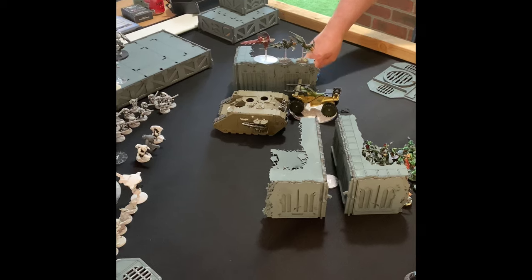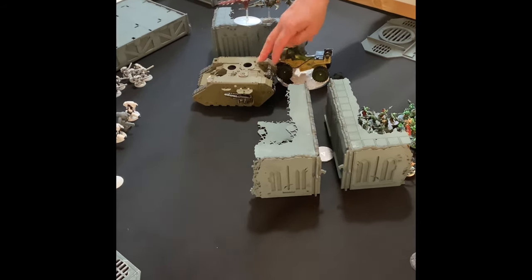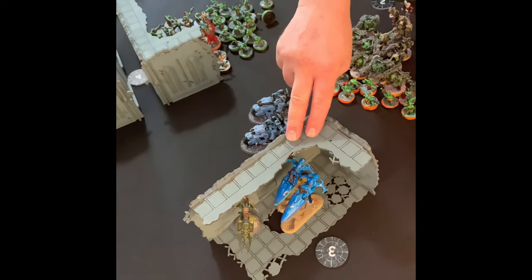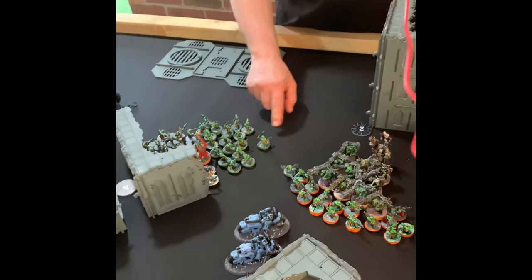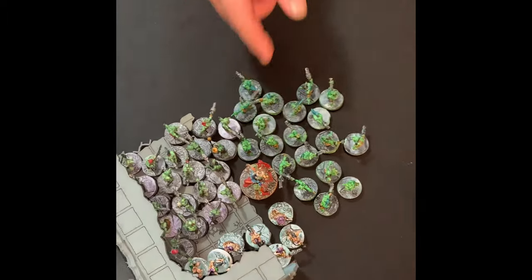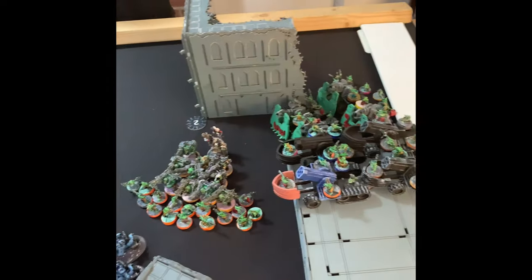So in the movement phase, the Deffkoptas here and here advance, the Battle Wagon moves and advances, the Deff Killer Wartruck moves and advances. The Weirdboy moved and advanced. The Weirdboy also cast Psychic Ritual and got off on a 7. We're going into Ork shooting in Turn 1 — come back after the shooting.